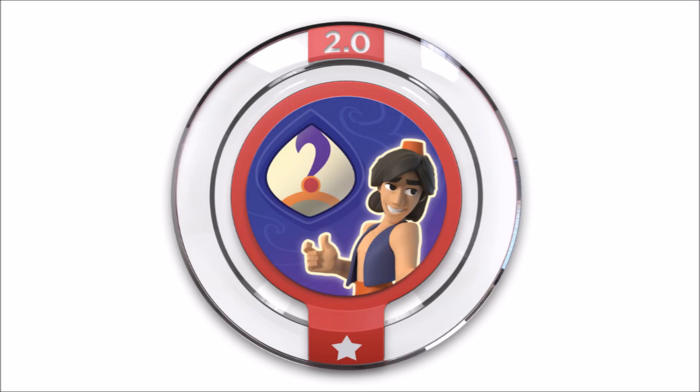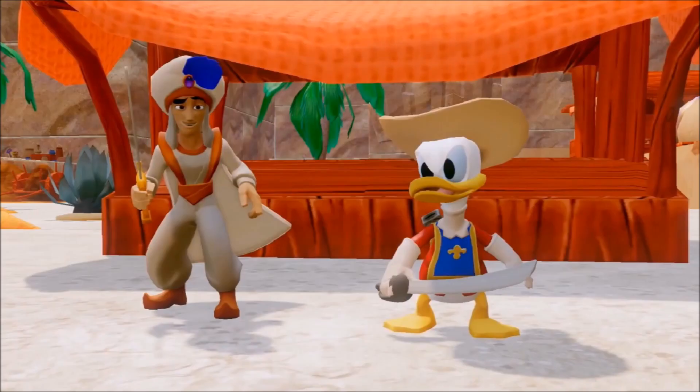Next we have a costume power disc for Aladdin called Rags to Riches. This gives you the Prince Ali costume from the movie. Bringing up a picture from the Donald Duck trailer, it looks really cool — nice detail and a really good remake of the actual outfit from the movie. I think they did a great job putting it in the game; it looks exactly like the movie.